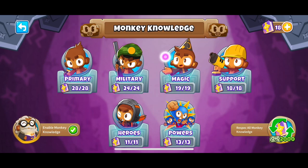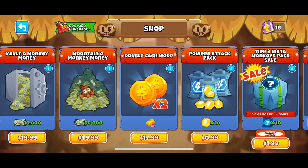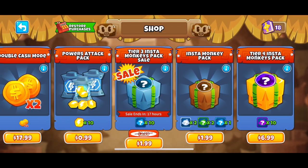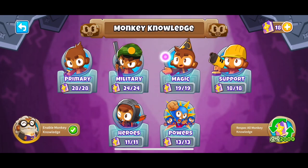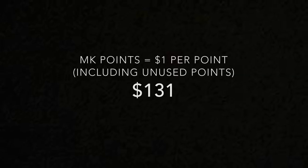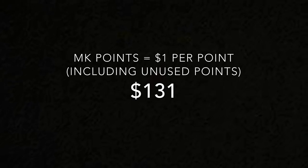There's a small plus next to the number 18 in the top right corner, and that's because you used to be able to buy monkey knowledge points from the shop — but not anymore, they don't sell that. So there's no real way to calculate how much each monkey knowledge point is worth other than the numbers that NK set themselves. While doing the math, I used the number they set, which is $1 per monkey knowledge point. All of the monkey knowledge points plus the unused points come up to $131.